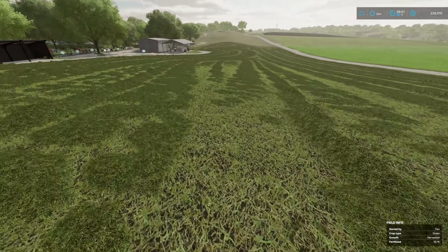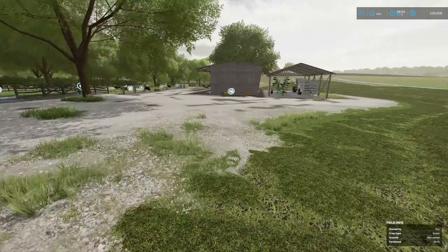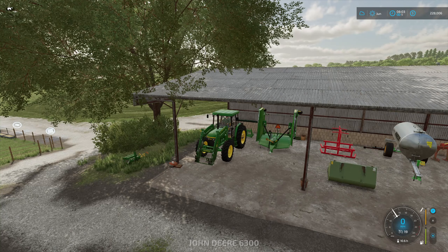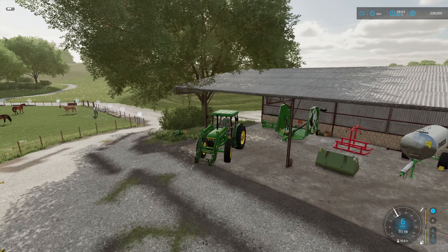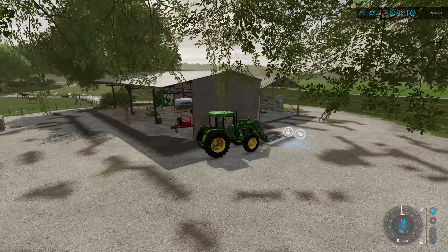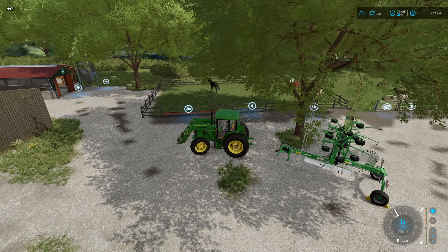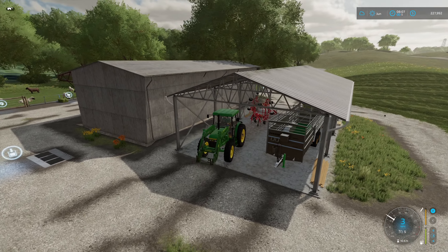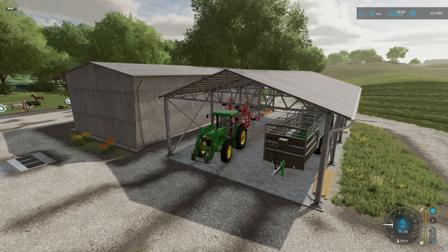Next it's on to getting all this lovely grass tedded up to make some hay. We're going to jump in the old John Deere for that, and the tedder is behind the windrower so we need to get that out first. The John Deere is capable of running both the tedder and the windrower, so that's pretty good. We don't get to use the John Deere for too many jobs so it'll be quite nice using it here. This tedder has not been used since that first time we did hay, which goes to show how long that hay lasted.